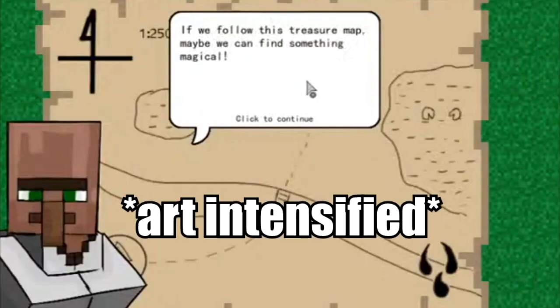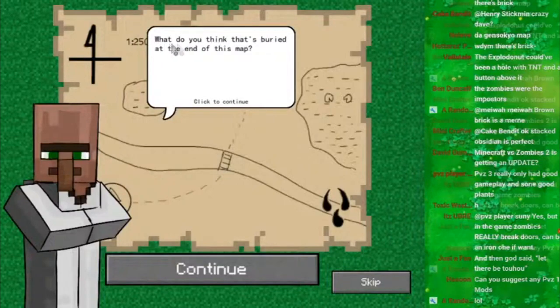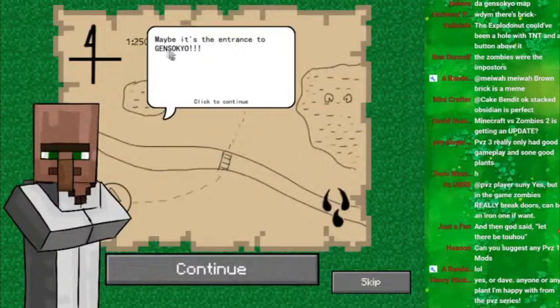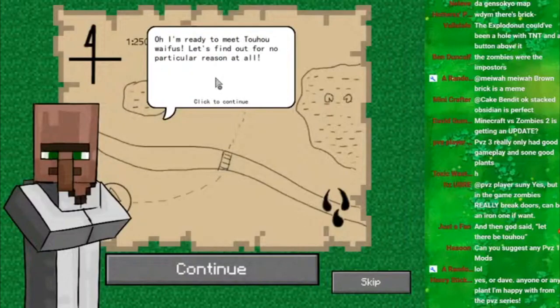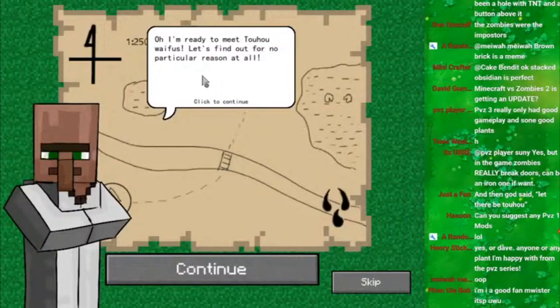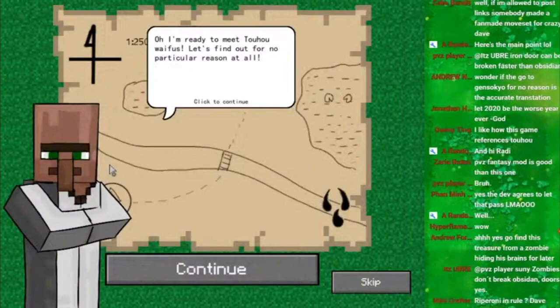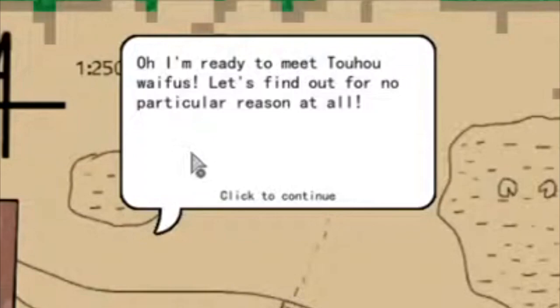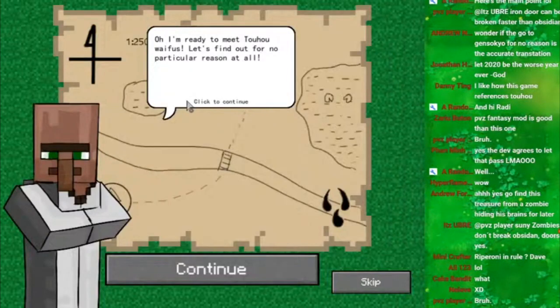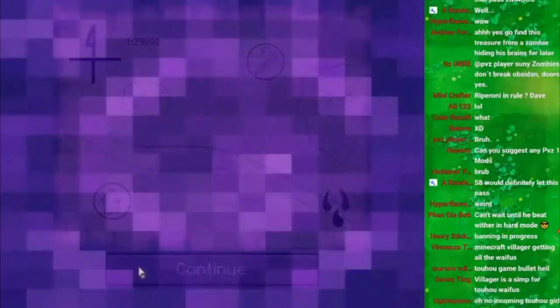This looks like a treasure map — yeah it sure does! If you follow this treasure map maybe we can find something magical. What do you think is buried at the end of this map? Maybe it's the entrance to Gensokyo. And if you don't know what Gensokyo is, that's fine, totally fine. Our crazy villagers want to see some Touhou waifus! Yeah he sure is crazy. So we will go to Gensokyo — we will finally meet some Touhou waifus, guys.